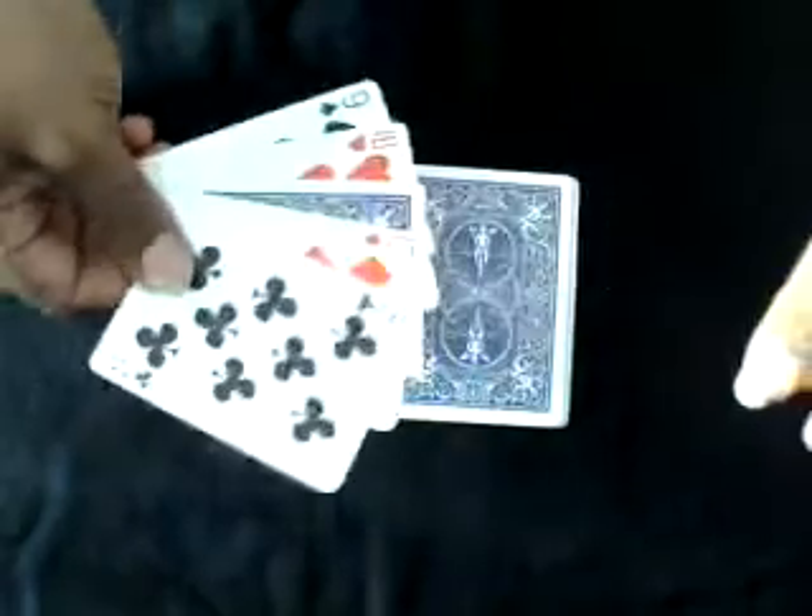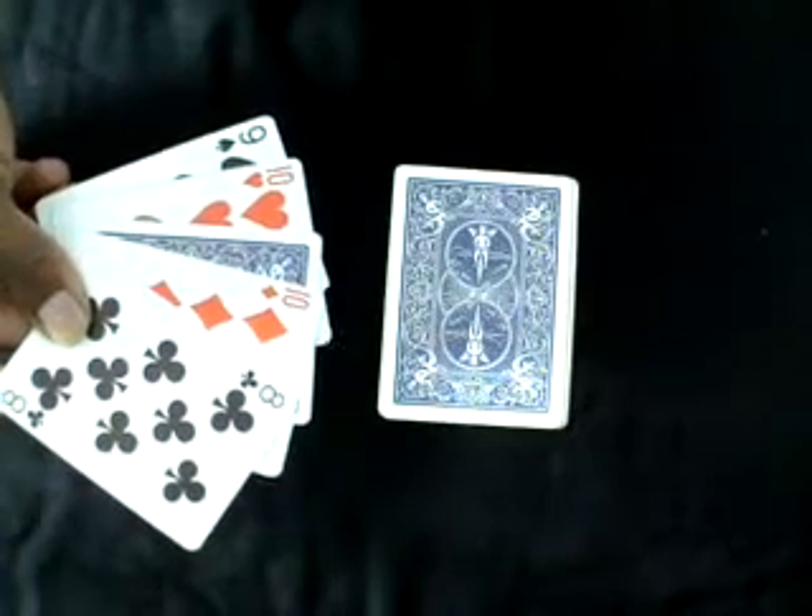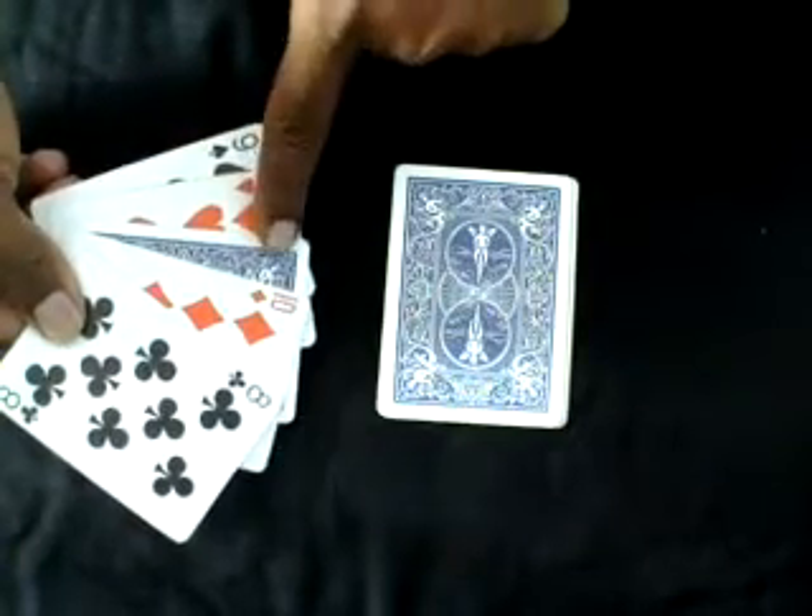Okay. What are you selecting? The card? Eight of diamonds. Eight of diamonds. That is the only one card. Face down. That is your selected card.